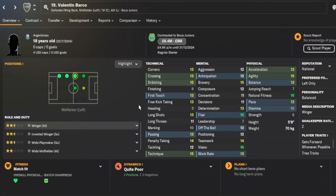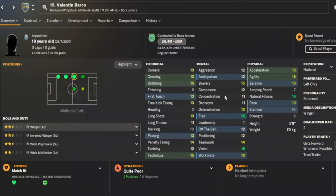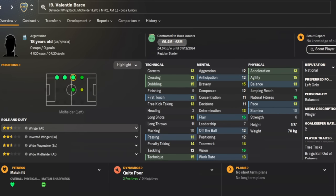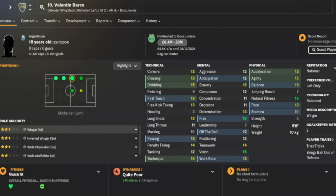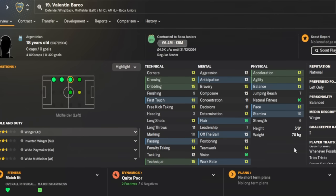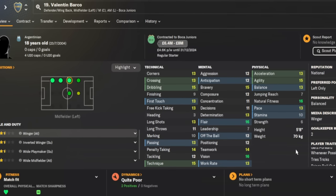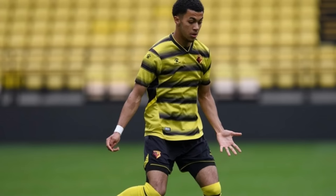Moving on to left back, we have Valentin Barco — another Argentine — who will cost a maximum of 8 million pounds. I feel this player will be signed a lot in this year's save. He's an all-rounded fullback with a very decent profile. Looking at his player traits, he likes to get forward, bring the ball out from the back, and tries tricks to beat his opponent. If you're playing out from the back, Valentin Barco is fantastic.